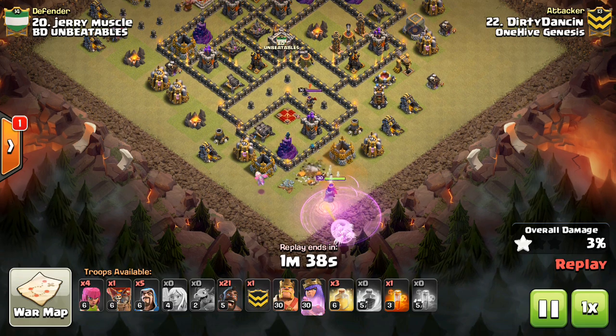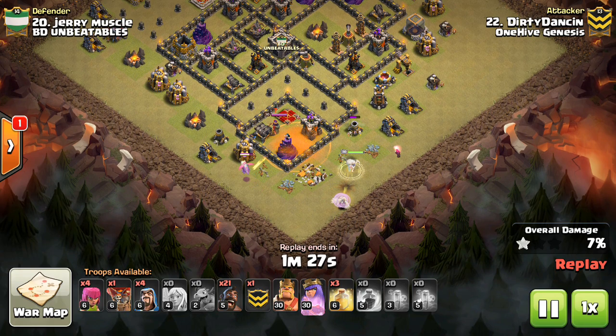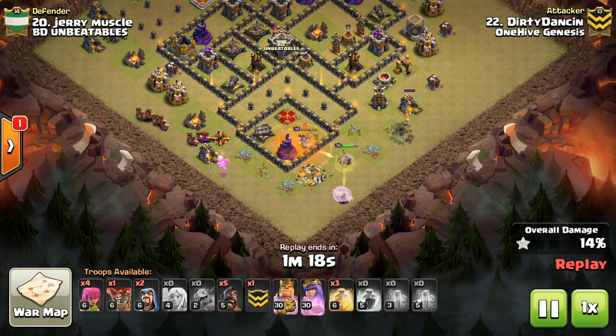Basically it's just dropping down the queen, typically going to use no more than one rage — that's ideal. If you have to use two rages, you better get a big chunk of the base taken out, because that only allows two heals for the hogs. Typically the hogs are going to need two to three heals, preferably three — even four heals would be best to keep those hogs healed up throughout the base.